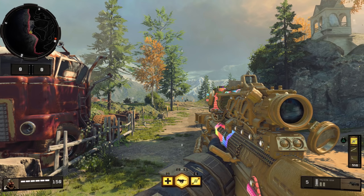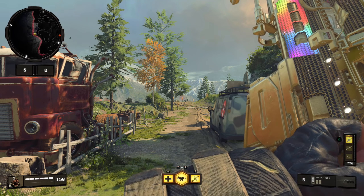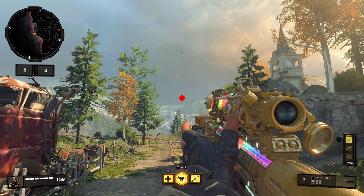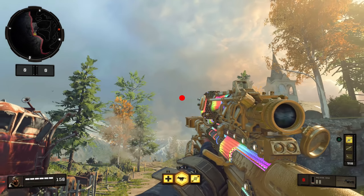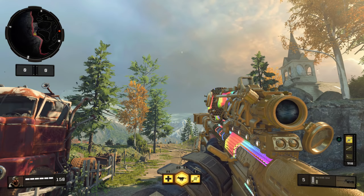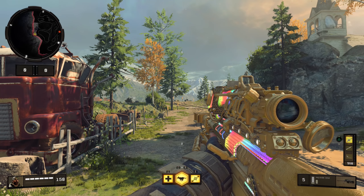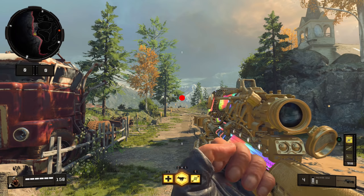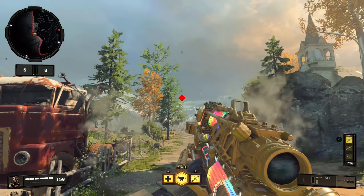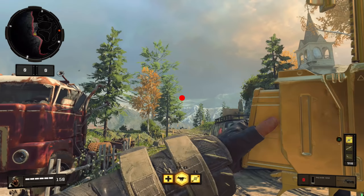So let's talk about recoil. Every time you take a shot with the Paladin sniper rifle in this game, your aim is going to get thrown up and to the right. The red dot you see here is marking the exact center of my screen, giving you a reference for how much the recoil is pushing my aim around. I use the right stick to re-center back to that sign, then completely let go, so all the movement is entirely being done by the recoil of this sniper rifle.